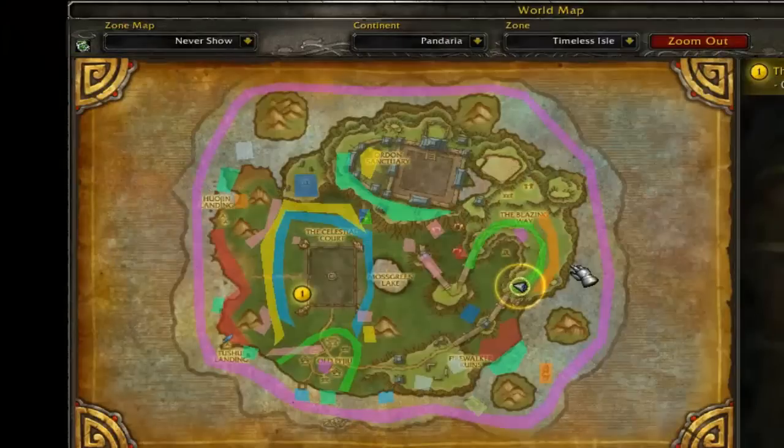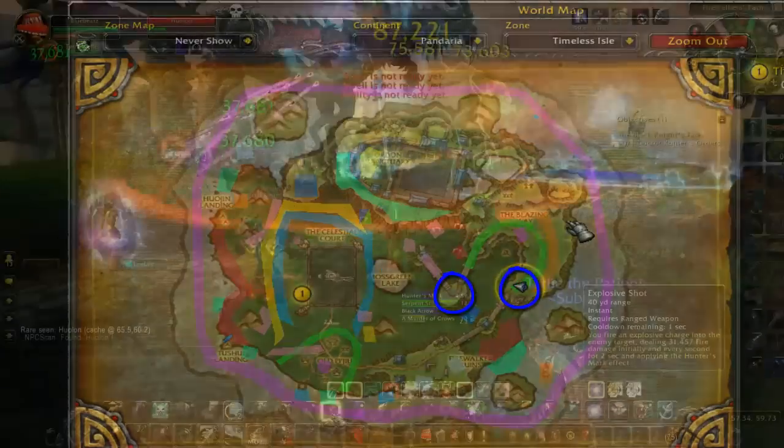Hulon has an anti-clockwise path and can only be targeted within two points along that path. This is because he will be out of range the rest of the time.